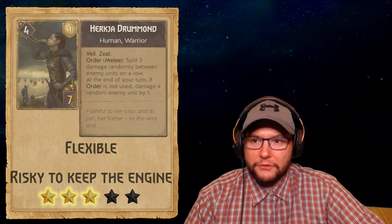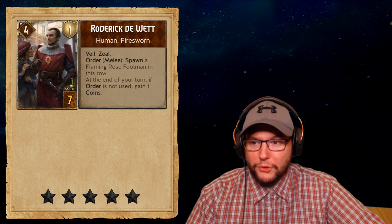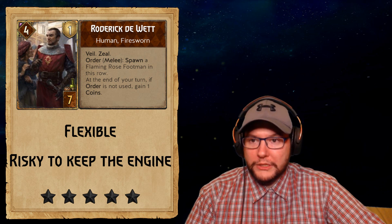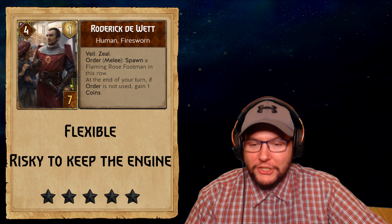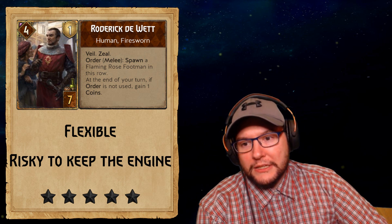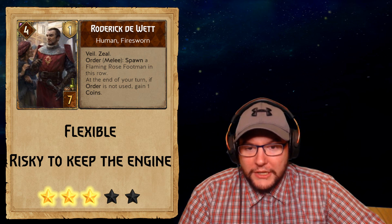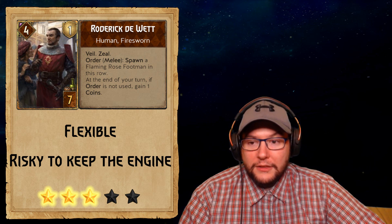Next is Roderick DeWitt — a 4 strength with 1 armor for 7 provisions, gold Syndicate card. Very similar to the one we just saw. It's got Veil. Zeal Order Melee: spawn a Flaming Rose Footman on this row. At the end of your turn, if the Order was not used, gain one coin. It's vulnerable but not to locks or poison. There are ways to boost it — it is a Fire Sworn card — so you can protect it by boosting to 6 strength. I'm giving it three stars, similar to the previous one.